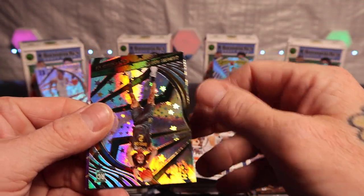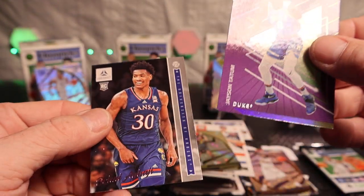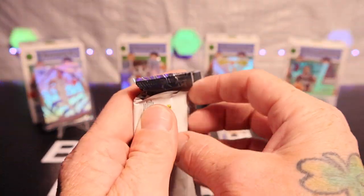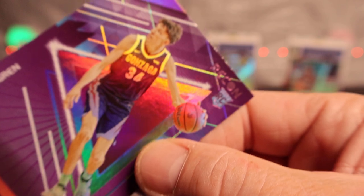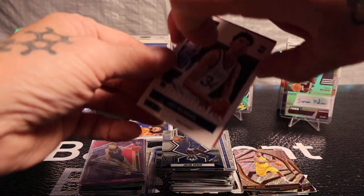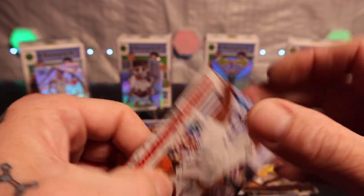Alright, we got Walker Kessler, Kendall Brown on the Stars. Let this Jason Tatum be one — nope. Oh well. Last pack and we'll see if there's an autograph, then we'll go to the mem. Got Jimmy Butler, another Chet Holmgren, and Jalen Duren. We've pulled quite a bit of Chet out of these. Speaking of Chet — another Chet. I really think it's almost like a troll now, to be honest.